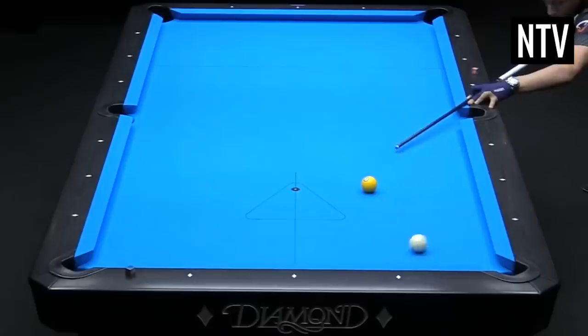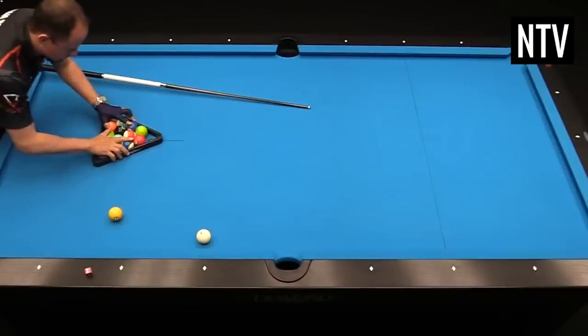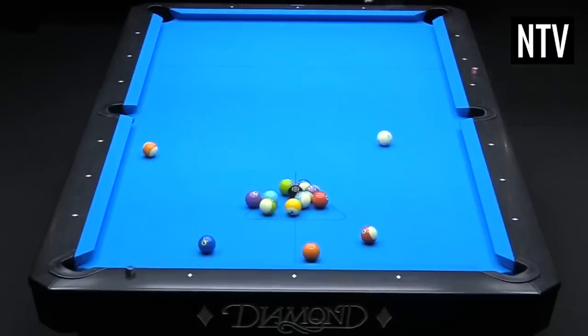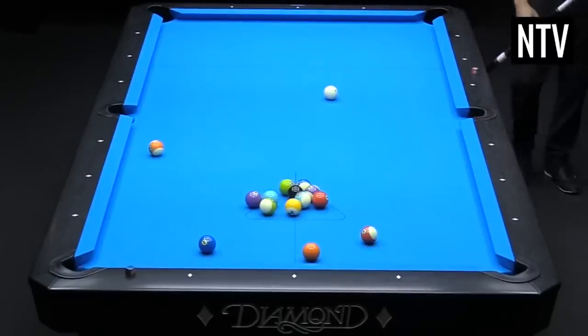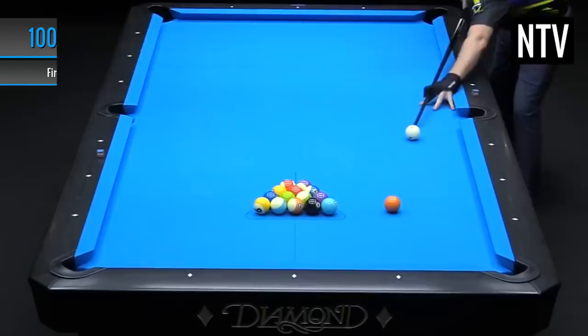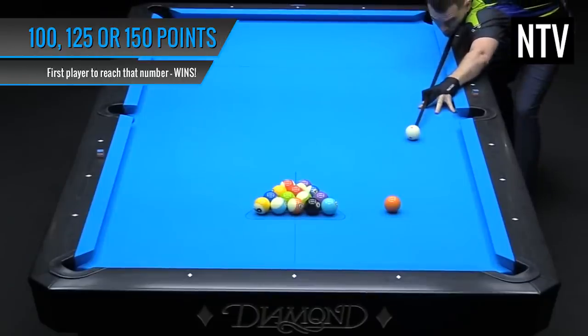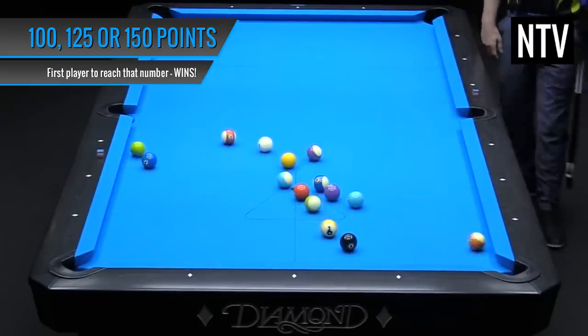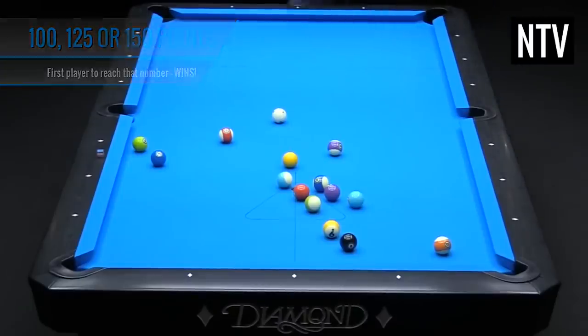When 14 balls have been sunk, they are brought back onto the table, re-racked and play continues. This carries on until one player reaches the pre-determined amount of points. The game is typically played up to 100 points, with 125 points being the standard for world competitions. The first player to reach that score wins.